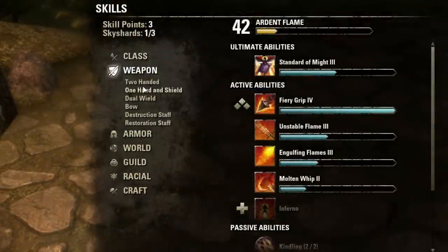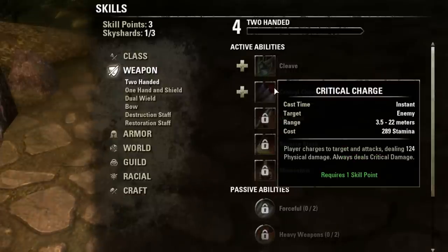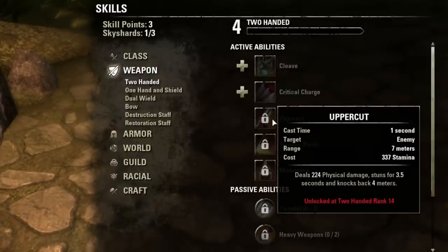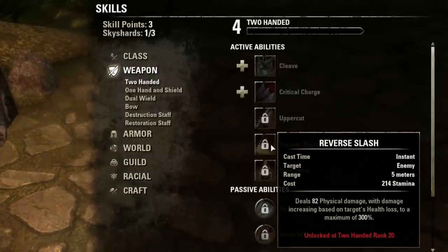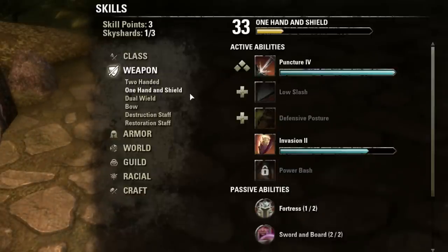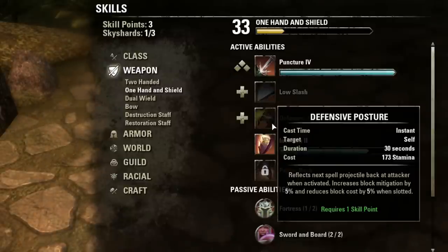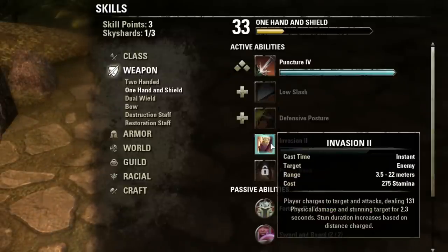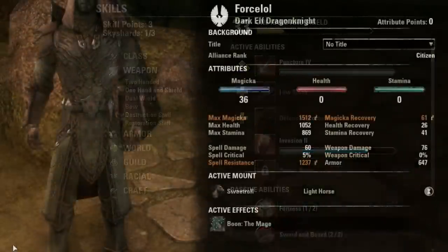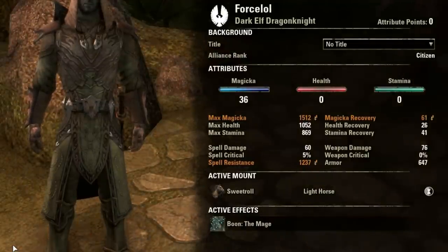Whereas the weapon skills, including two-handed, dual-wielding, one-handed shield, and bow, those all cost stamina and as such scale with the more stamina that you have. So when deciding whether you should be investing in more Magicka or stamina, just look at the skills you're using. The more you use skills that cost one resource or the other, that is what you should focus on — because that's going to mean more damage, longer duration, and overall more effectiveness.